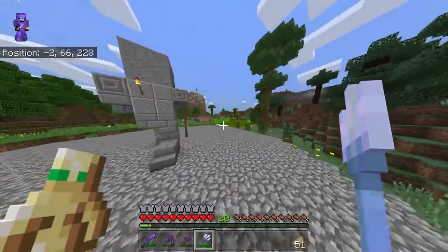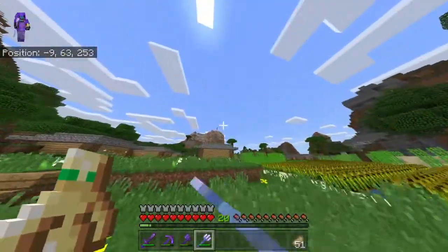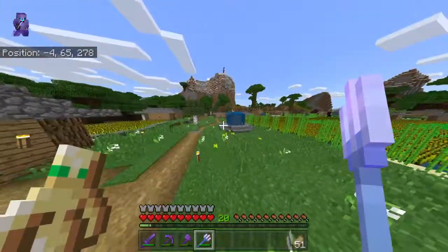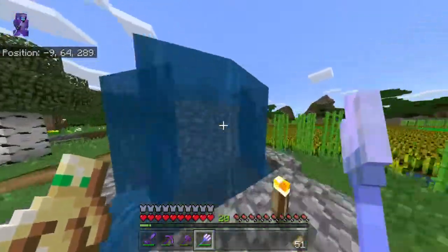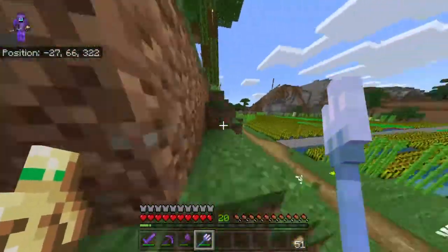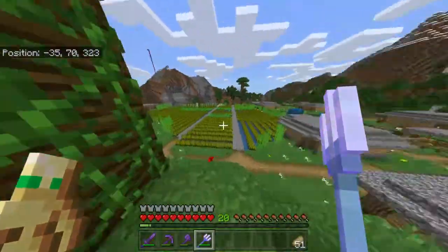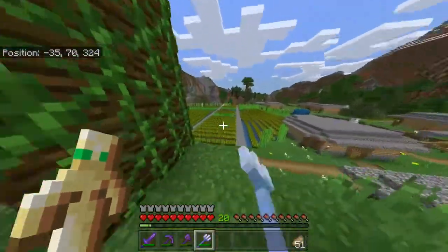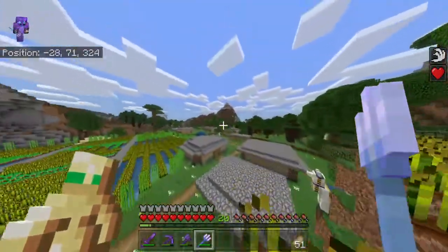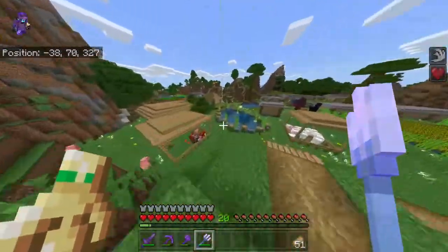I took the big staircase to heaven out because it didn't look good. I think I'm gonna start building more out there — you can see on the map wall it's near the bottom. But let's go back to my house real quick.